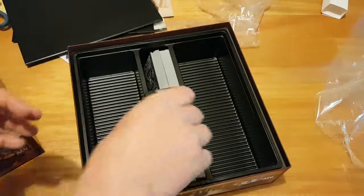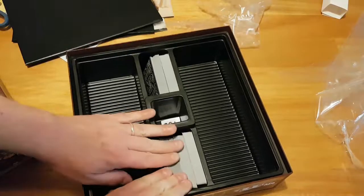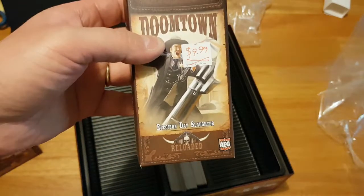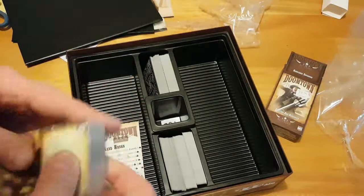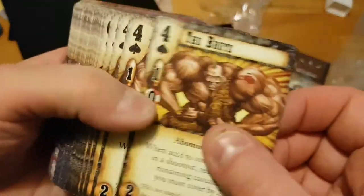So that was the base box — let's see what we have in some of the expansions. We'll look in Election Day Slaughter first, up there, and see what new cards we have.